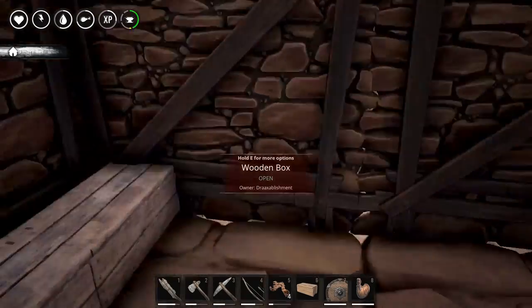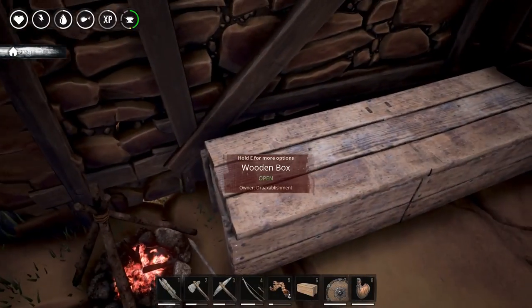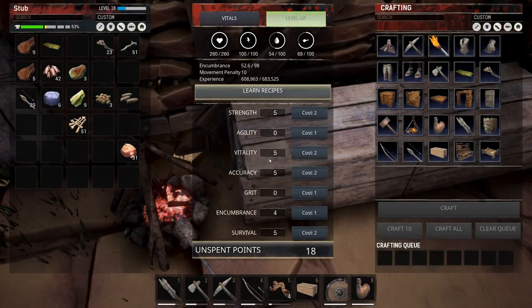I've been gathering a bunch to build this place up and get all my equipment made back. I'm at level 18, but I haven't placed any points in several levels, so I've got 18 unspent points. My buddy Bruce Wolf — his page is linked on my main YouTube page — did a video on testing the stats. Anything above 5 didn't seem like it was making any difference from what I saw of his video, so you should jump over and check it out.